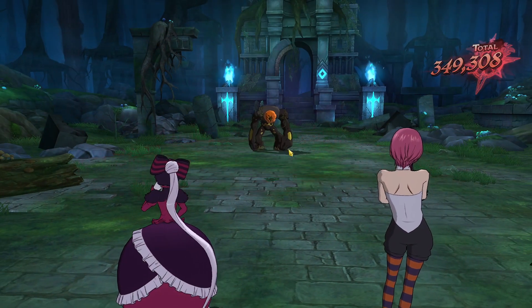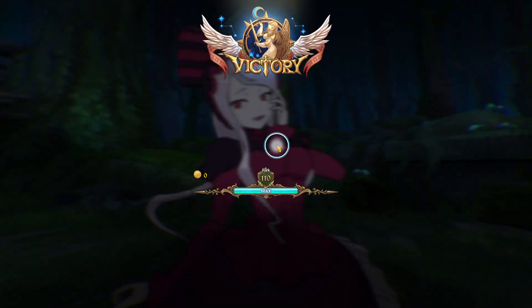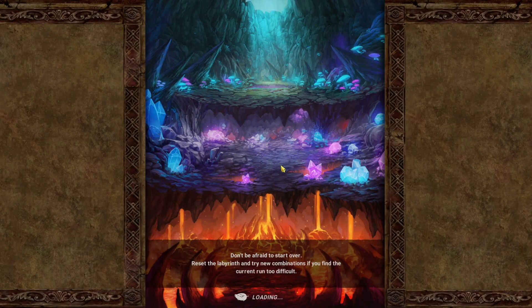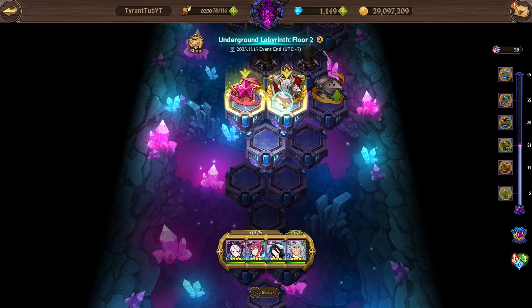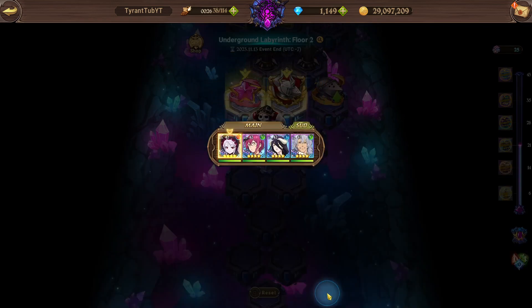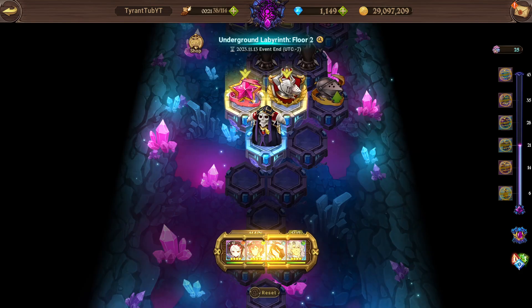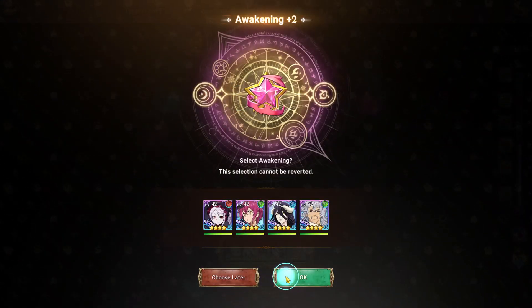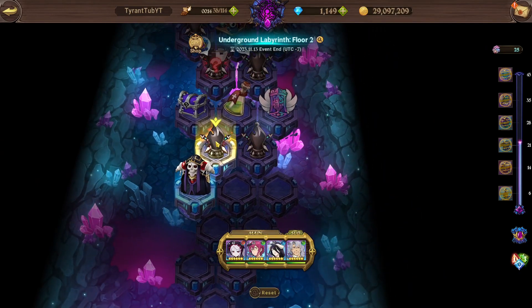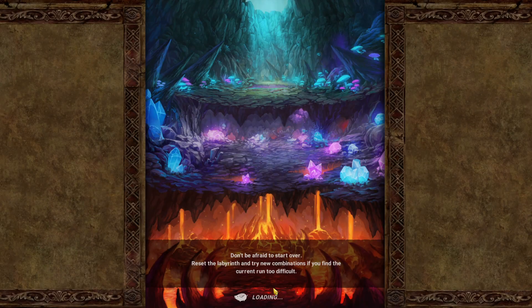She does a lot of damage - like 300k. I guess I do have quite a bit of basic stats from the passives and crystals, but she still hits very hard. No one I really want so I'm not going to take any character. I'll take the Awakening instead. Float 2 - all these battles are super easy. If you have either Albedo or Shalltear, it just becomes super easy.